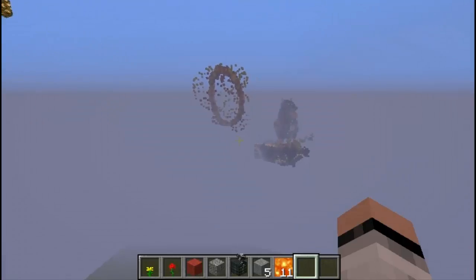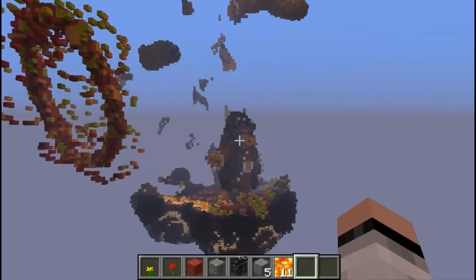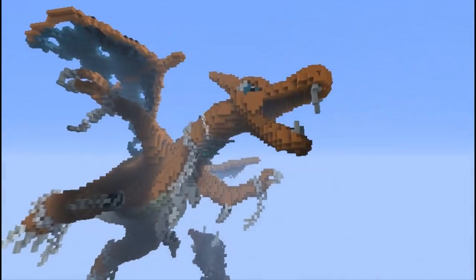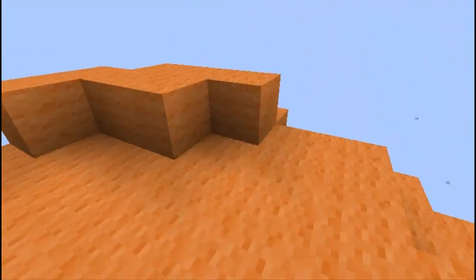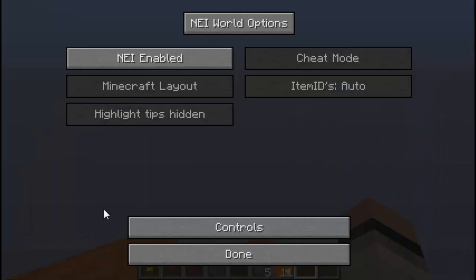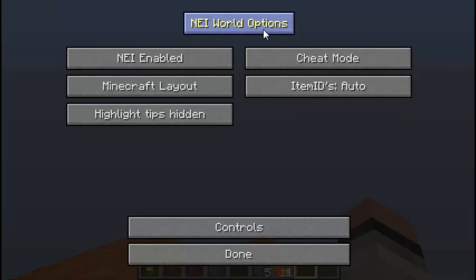If you guys want the world download, the save link is in the description — you can see Charizard! Look at this Charizard right in the flesh; you can go into his mouth. The world creation download will be linked in the description. Let's check out the options of Not Enough Items. By default, Not Enough Items should already be set to global options — the global options affects your multiplayer experience and every single world save in single player.